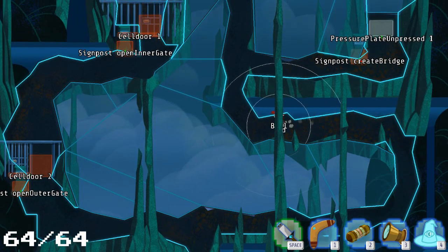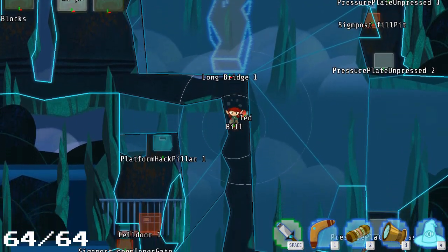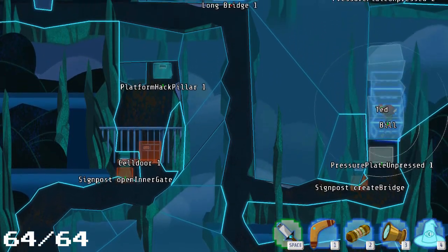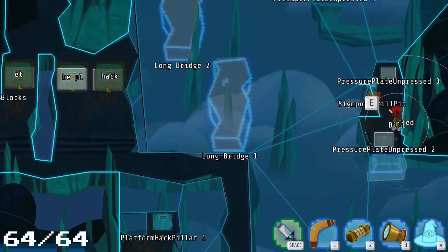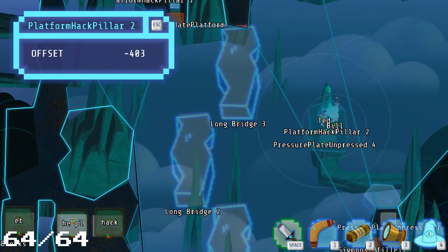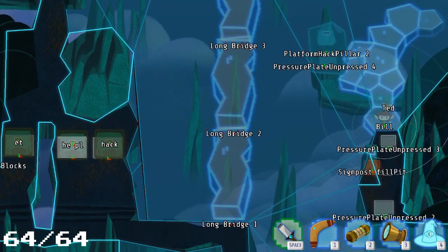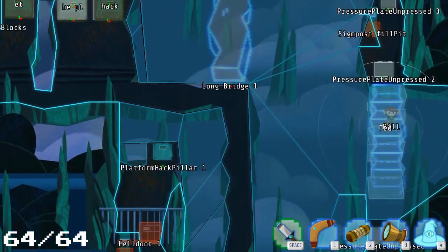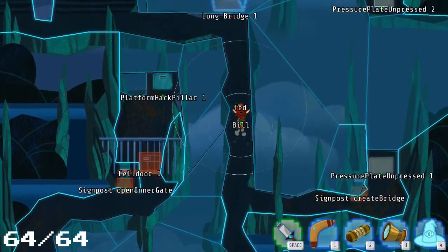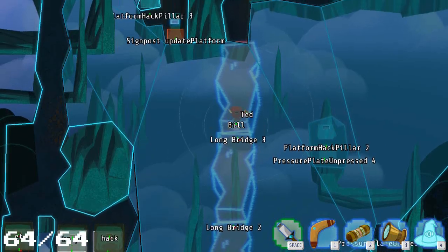All right, to the top. Then across the bridge - I need to go back, the platforms are on the right. Walk across this and then walk across this one. Enter offset and I think this one goes to 200 or negative 200 and we can walk across that now. Hit the pressure plate again, walk back across and down. Walk across this one down. And then through here, up we go, long bridge, and we can cross all three long bridges and up into the new area.